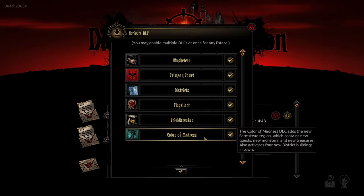Basically, this adds the new Farmstead region, which contains new quests, new monsters, and new treasures. It also activates 4 new district buildings in town. Beautiful.